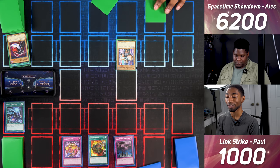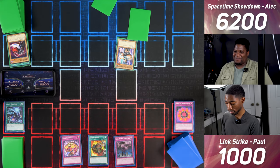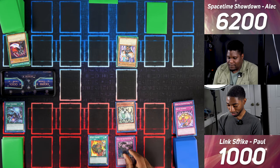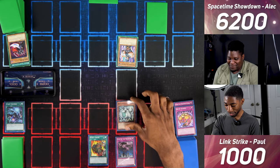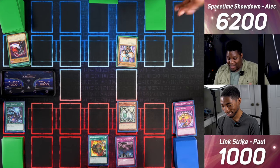I draw and activate Jar of Avarice, shuffling five cards back in and drawing. I set a face down and pass. I draw — slap down Dark Hole. I Normal Summon Ram Clowder again, enter battle, and attack for 1800, dealing 100 damage. I set and pass.